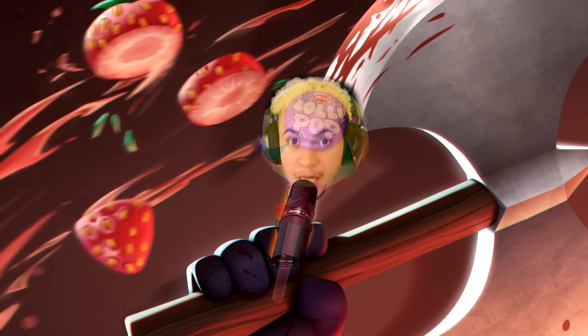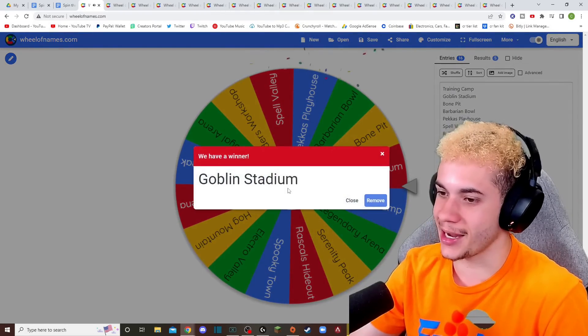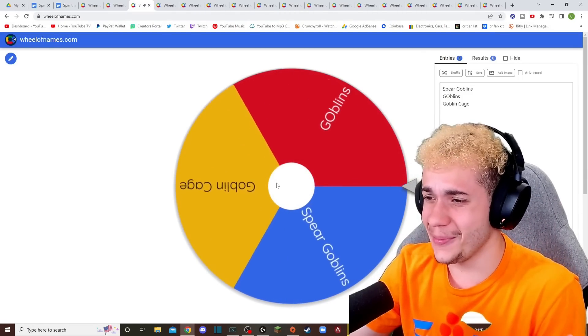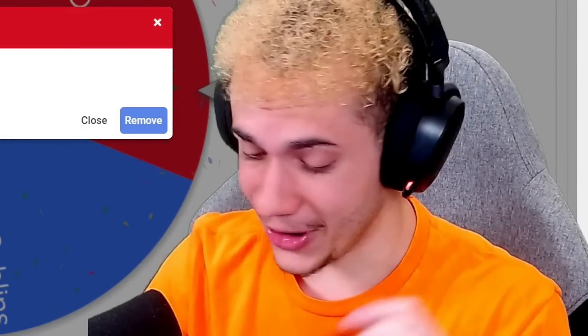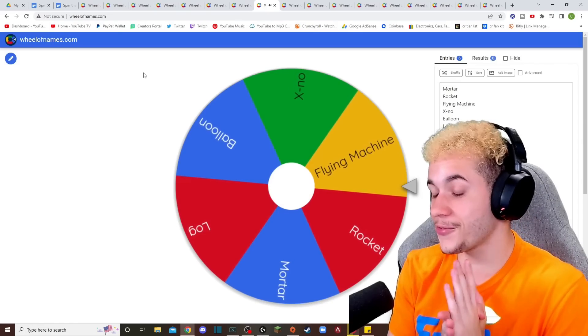This will be cringe. All right, let's start. First spin, we have Goblin Stadium. There's only three cards in the Goblin Stadium, so there's not that much to choose from, but it looks like we're going to get the Goblins. Okay. All right, let's go again. Looks like we got Builder's Workshop. We got Flag Machine.